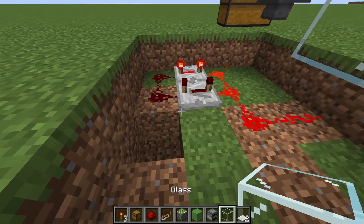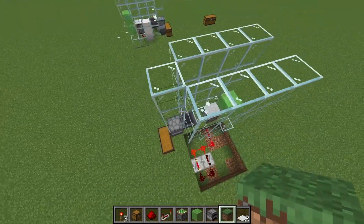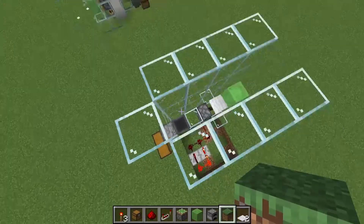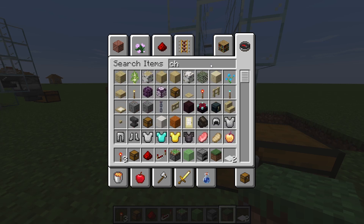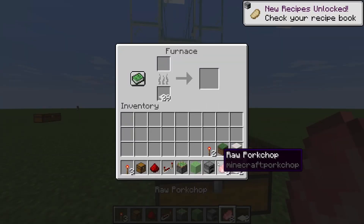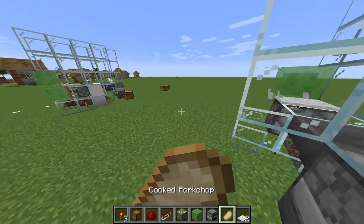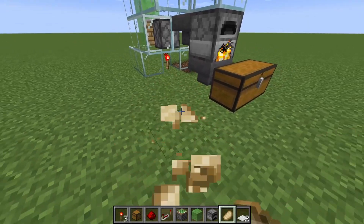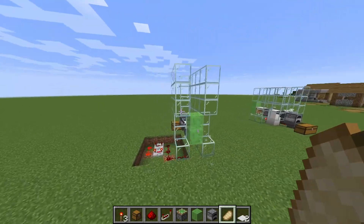The farm is now working. As you can see, the carpets are being duped — they go to the hopper and the hopper brings them to the furnace. You can actually cook stuff with this. For example, put some pork chops in, and it will cook them. You can use this with a blast furnace or any kind of furnace. The collected items will go to the chest.